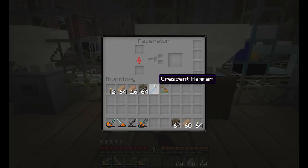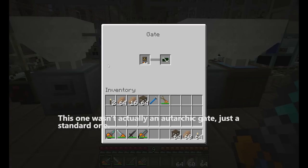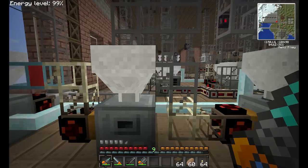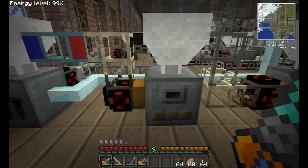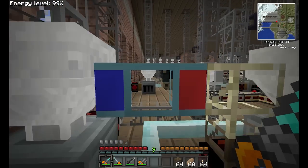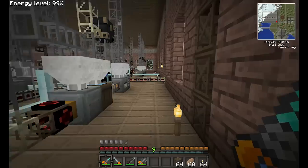Tin was a little bit more tricky. We had to use a standard macerator because the Thermal Expansion stuff didn't work. We just have a standard all-target gate — I believe that's how you pronounce that — where if there's items in the inventory, it just pulses and dumps it directly into here, which smelts it. And then it just gets pumped directly into here. I don't know why I haven't changed it; I don't have any pipes on me, so whatever.